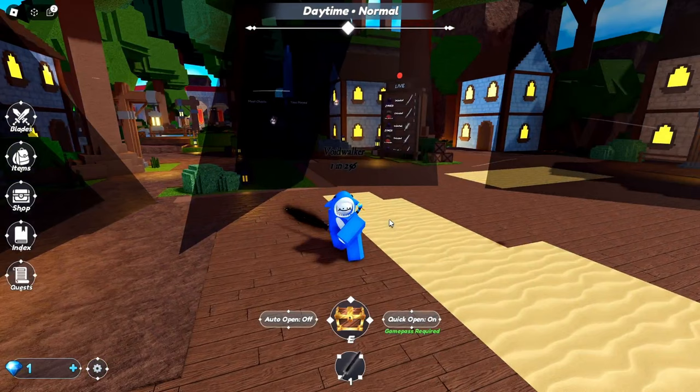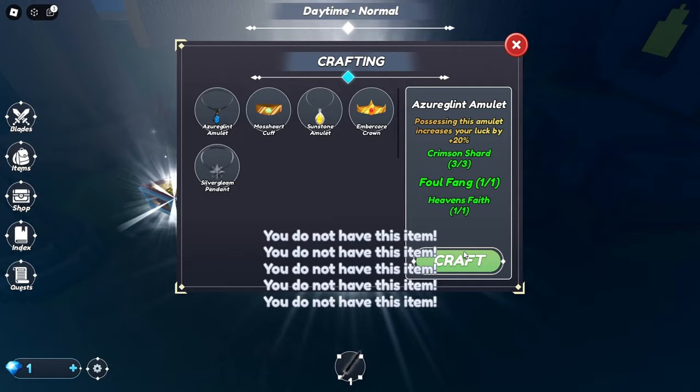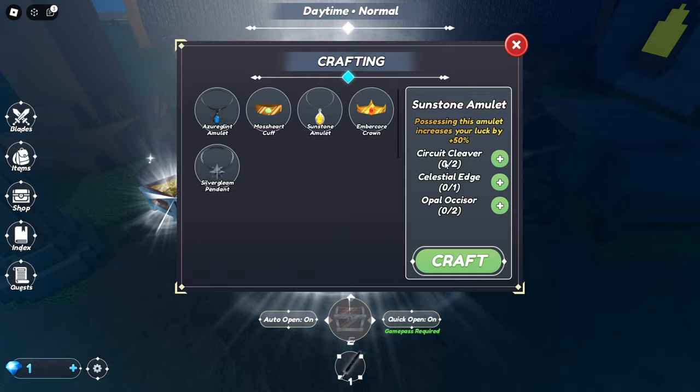They all have nice little pull-out animations. This is only a 1 in 256 and it already has this kind of pull-out — imagine what it would be for like a 1 in a million. We just need one more Crimson Sword. We got it, let's go! Now we just need Celestial Edge. We need more Crimson Shards. Celestial Edge and Shatterblade we have not gotten yet. You need Celestial Edge, Opal, and Circuit Cleaver.